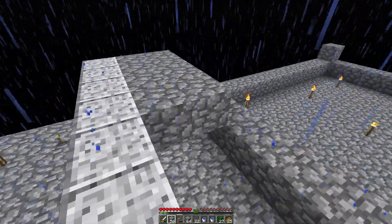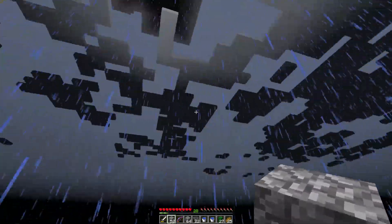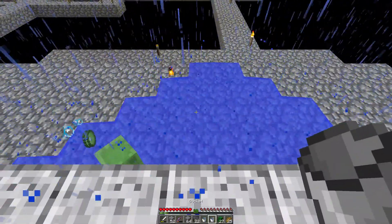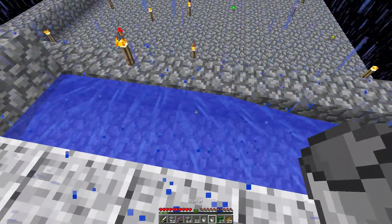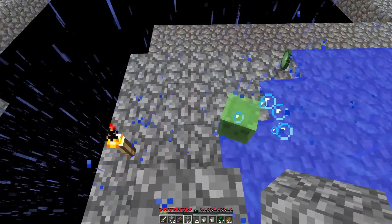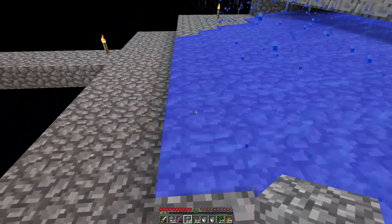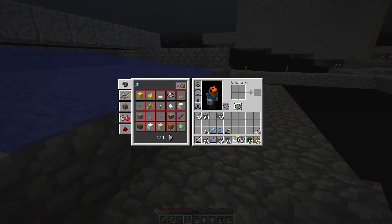The slimes will generate up here and will eventually fall off into here. If I plunk a little bit of water down here like this, it should go all the way to the edge. There we go — that'll go all the way to the edge. The little slimes are going to be pushed out, at which point they're going to meet an untimely end all the way over here. So we're going to need a killing mechanism and this time we're going to go with cactuses.